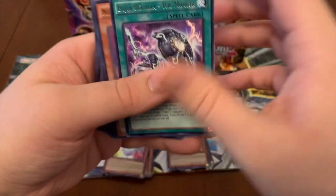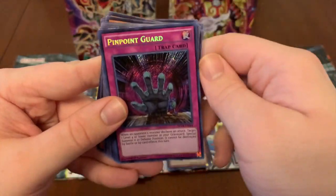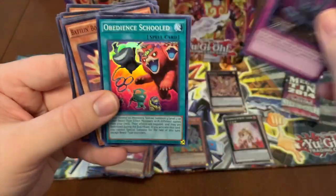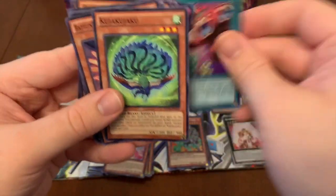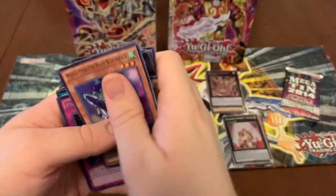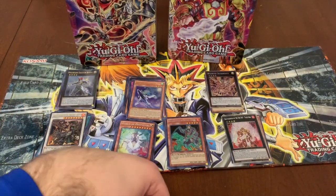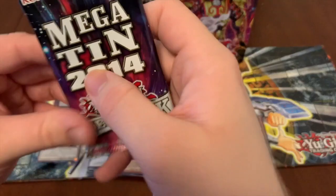Bujingi Regalia at the Mirror, Mecha Phantom Beast Blue Impala, Pinpoint Guard, and Obedience Schooled. Okay, one more pack to go. Can we get the Downward Magician or maybe Harpy Chandler?